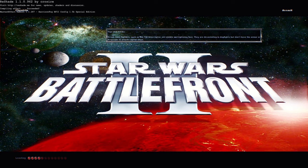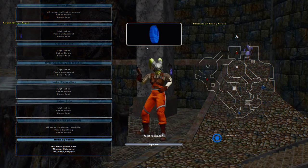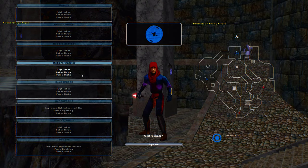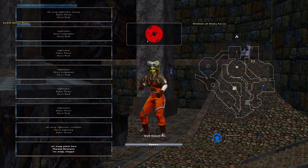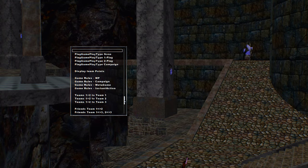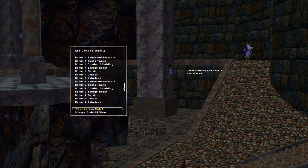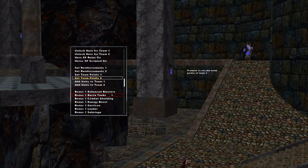Welcome back everybody to Chandrilla. This is the final beta, and this map was made by Team Come, but it was converted from Jedi Knight Jedi Academy. He added this New Republic type of hero assault, which is pretty cool. Before we start, we're going to increase the team points, because 180 points will take quite a long time.